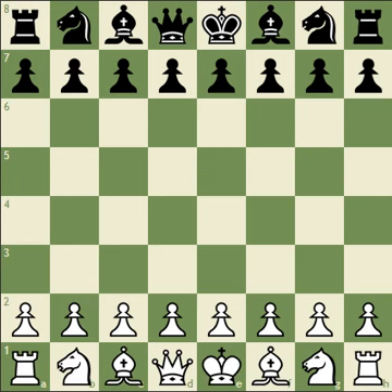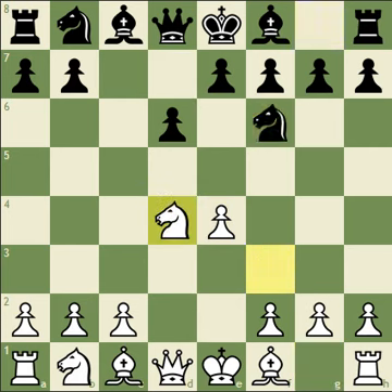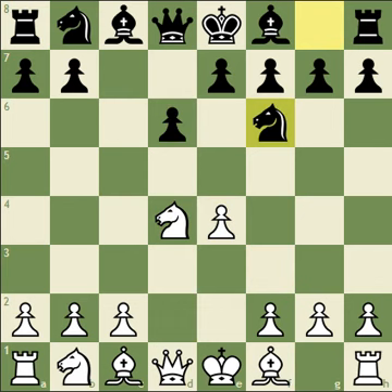It starts out with a pretty standard Sicilian position: e4, c5, Nf3, d6. And then we see d4, exd4, Nxd4, Nf6. And then after Nc3, Nc6 will be played, which is the main line Sicilian, the classical variation. This is actually about the fifth most common opening position ever after the first five moves. So you'll really get a lot of chances to play the Magnus Smith if you like playing against the Sicilian in this way, as most people do.